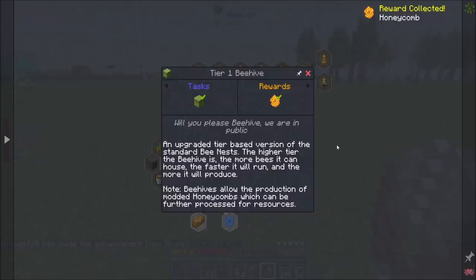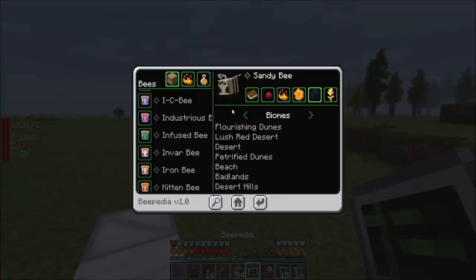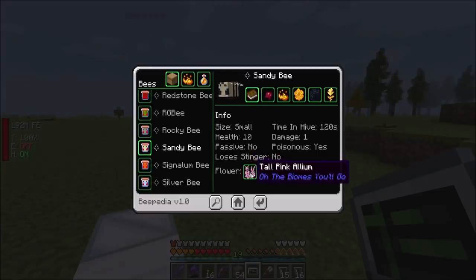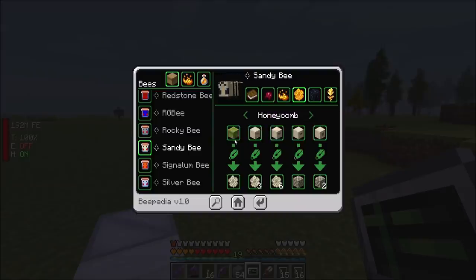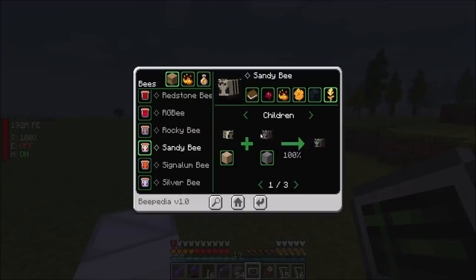An upgrade tier based version of the standard bee nest - the higher tier the beehive is, the more bees it can house, the faster it will run, and the more it will produce. Note: beehives allow the production of modded honeycombs, which can be further processed for resources. So let's see what my sandy bees produce. Sandy bees - your flowers are going to be all kinds of things. Mutations: you can convert gravel into sand 100% of the time when you fly over it. The honeycomb produced is a sandy honeycomb, and then it can spawn gravel bees, sand bees, and iron bees - which is what we were after.